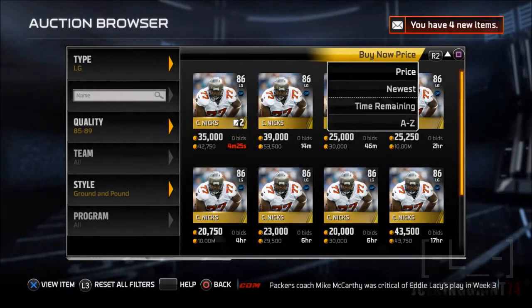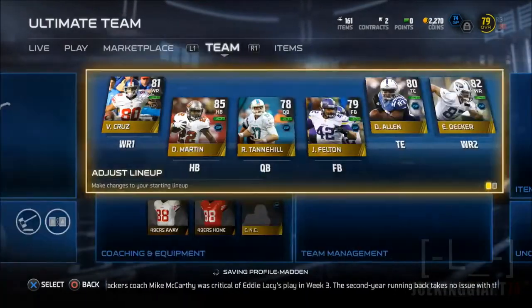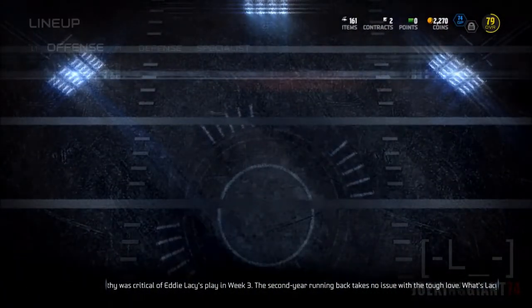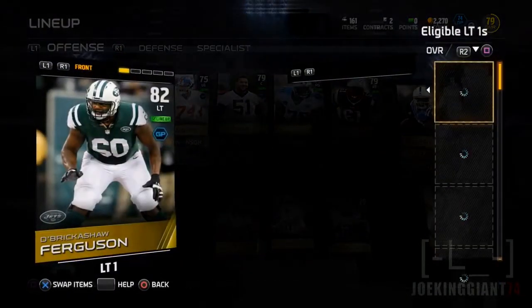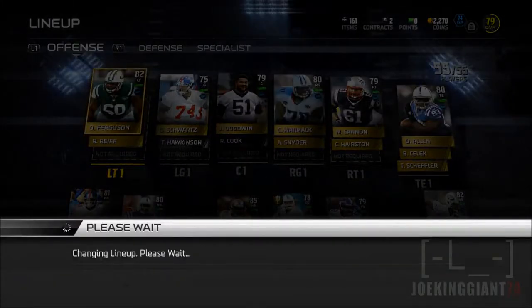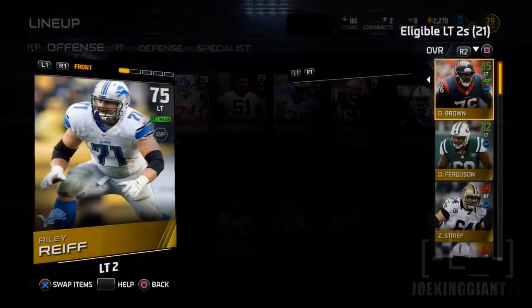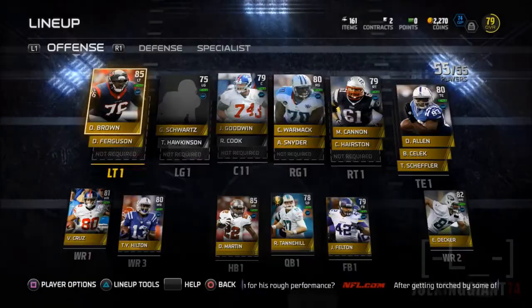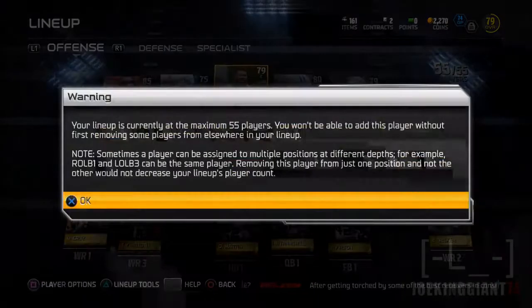We got ourselves all the linemen. Kyle Nix is 26,000 — I don't know what the difference is between him and Zach Streif and the other guys I just bought who are 85 overall and higher. Seriously, why is the left guard position so overpriced? Anyway, we're about to replace the whole offensive line and have the most solid offensive line of season two. I haven't started season two yet, but I did play one game.